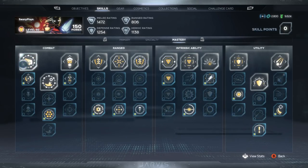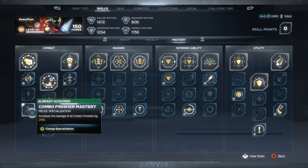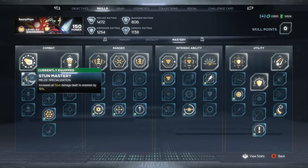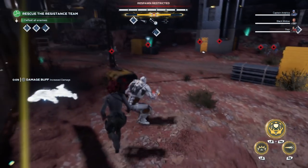Moving forward to the Mastery Tree. The first tree is Combat — there are three options: Stun Mastery, Air Combat Mastery, and Combo Finisher Mastery. Combo Finisher increases damage of all combo finishers by 25%, and Air Combat boosts critical attack damage while air juggling opponents by 15% — I very rarely find myself air juggling, so I don't see the point. Stun Mastery increases all stun damage dealt to enemies by 15%, and I really like this one because the more opponents are stunned, the more often you can do takedowns, and the more takedowns means the more often you can generate orbs.